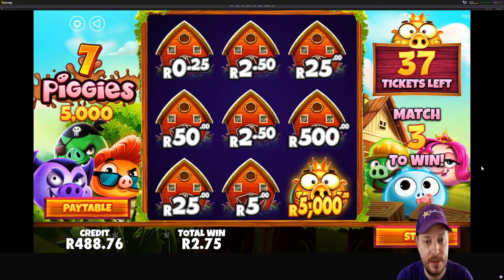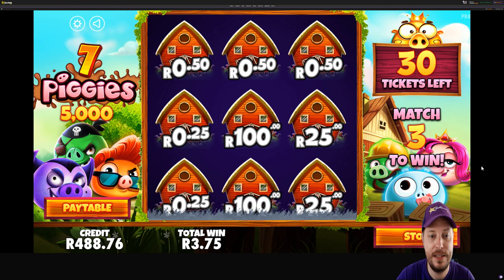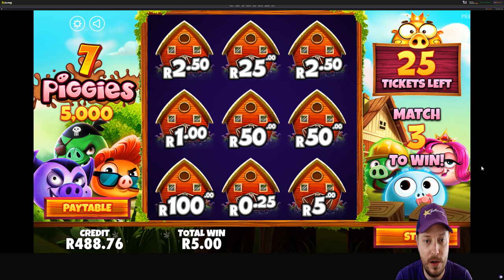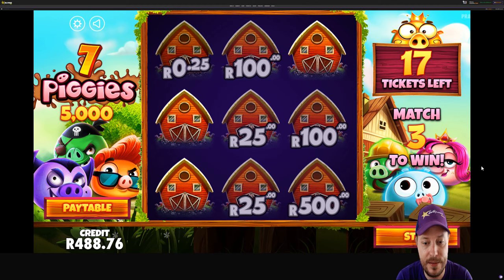So far we've picked up 2 Rand 75 over on Seven Piggies — a couple of 50 cent wins. Hoping for something a bit bigger. There's a 5k teasing us up there — I'll take that 5k! Lots of small little wins. We've won 5 Rand so far and we're halfway through our tickets, so it's not looking great for return to player. We're up to 6 Rand now, another 50 cents.